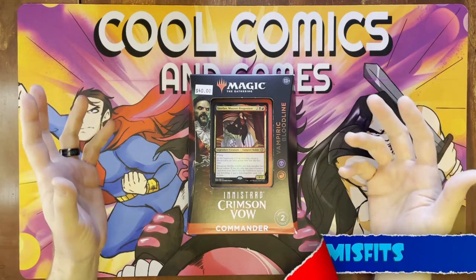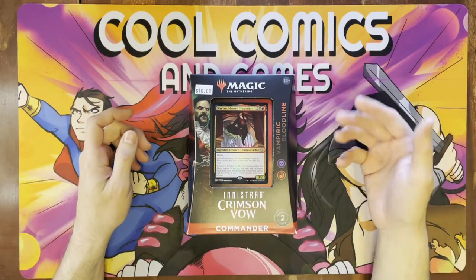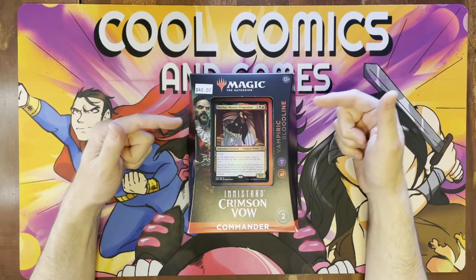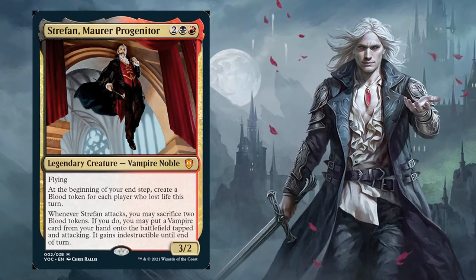Welcome Tabletop Misfits to another Tearing It Up. My name is Anthony. This is an unboxing of Magic the Gathering Innistrad Crimson Vow, the commander decks that came out recently for the Crimson Vow set. This one I was particularly excited about — this is the vampire pre-constructed deck. It has a new legendary creature on it: Stefan the Mora Progenitor.